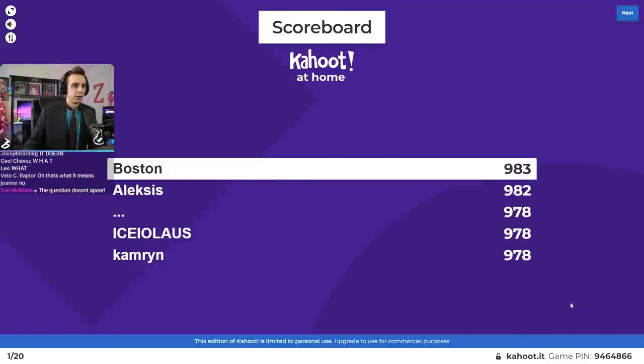Let's see who's in first place — an incredibly tight race. Alexis, ICO Laos, and Cameron at the top. Question number two: true or false, you can paint buildings from the wizard's podium — that little thing in the wizard's house.